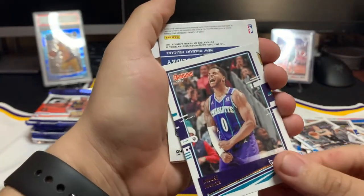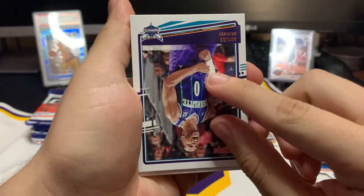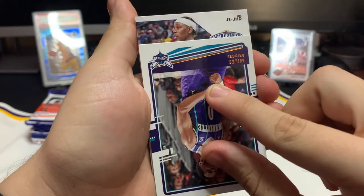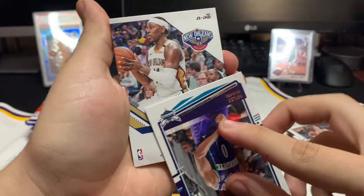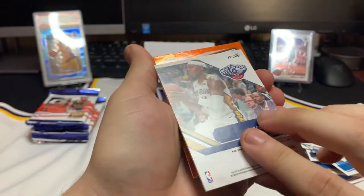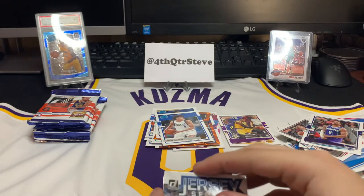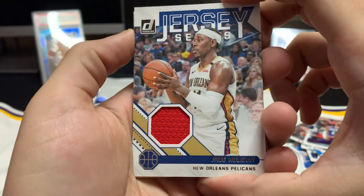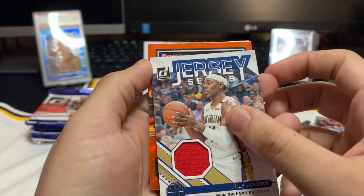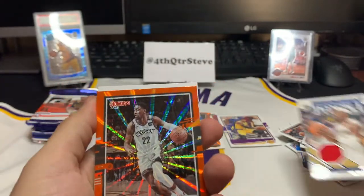We got Miles Bridges — and we got our memorabilia card! Let's see what it is. It's Drew Holiday, New Orleans Pelicans. I like Drew Holiday. Game-worn material — let me show it real quick. I did not see that coming, but not bad! Drew Holiday jersey card, game-worn too. I like it! We also got Caris LeVert — I like Caris LeVert too.